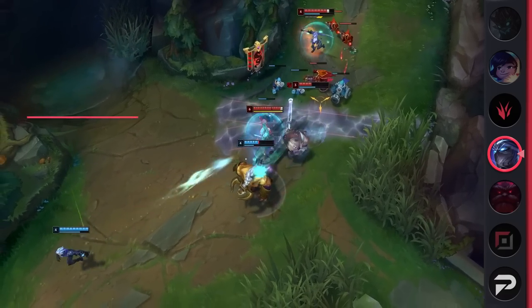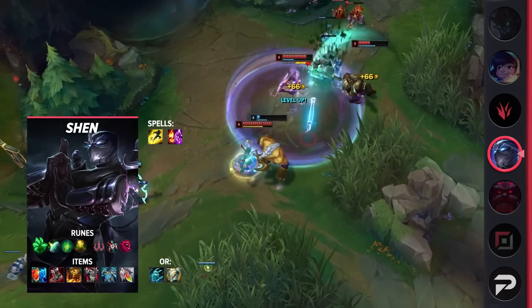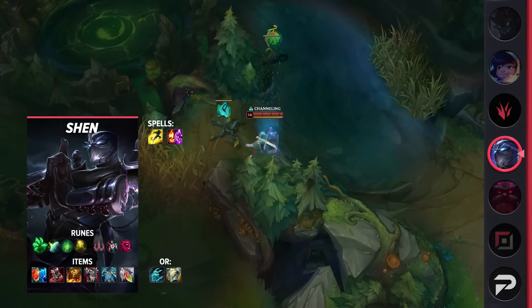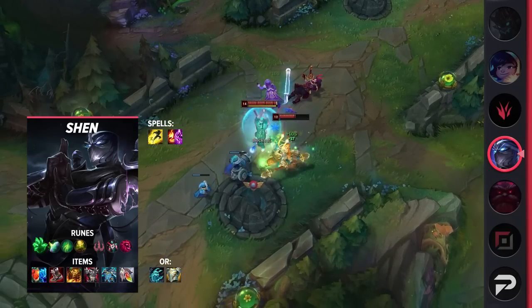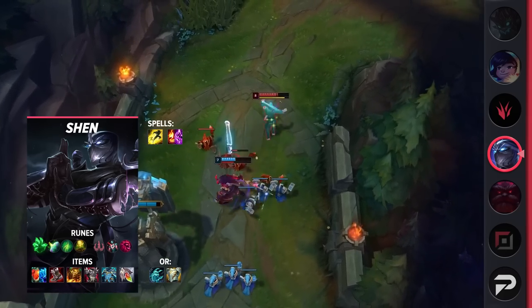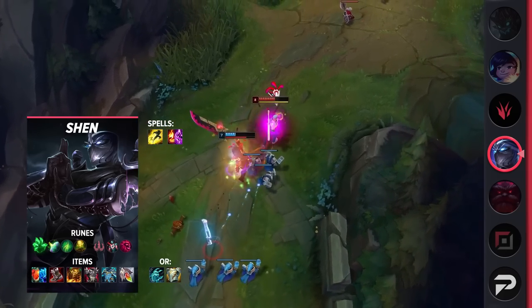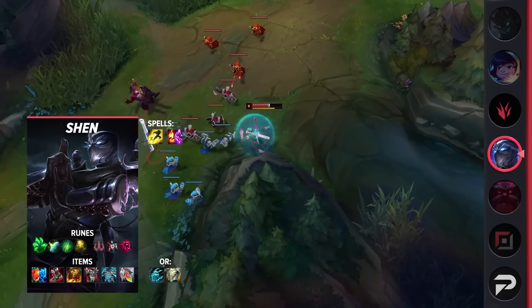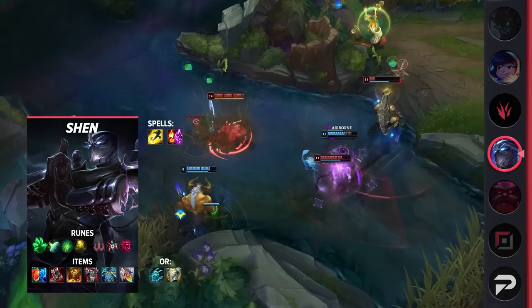Taking a look at his build, you're going to be taking Flash and either Ignite or Teleport as your summoner spells. Ignite is great in winning matchups as it lets you really abuse Shen's high early damage and get some kills. If you're in a losing matchup, Teleport is a great tool at letting you ult around the map without falling behind in XP. As for your runes, you'll be taking Grasp, Shield Bash, Second Wind, Revitalize, Cheap Shot, and Ultimate Hunter. These runes synergize really well with Shen's kit by giving him great trading power as well as late game scaling with his ultimate cooldown.